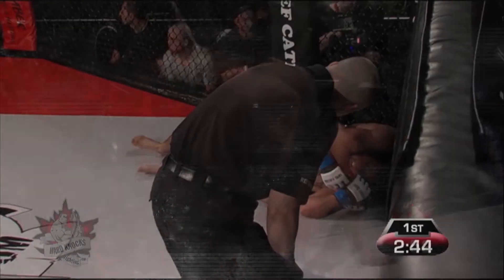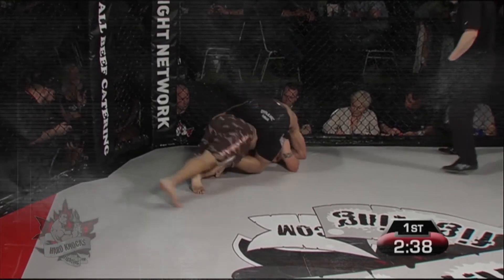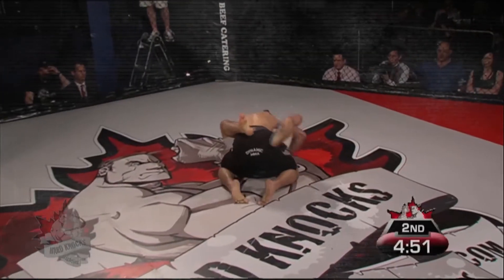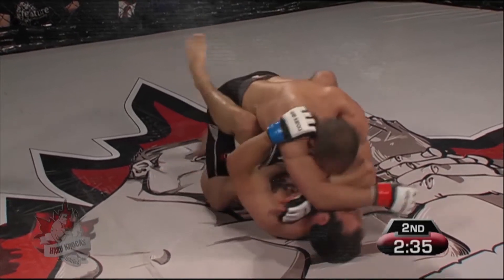Dia Grant on his back and doing everything he can to soften him up and look for that choke. When we said how scary Dia Grant was here, we meant it. Dia Grant doing an excellent job so far, with some nice defense from Suspedes. Big swing from Suspedes, and Dia Grant ducks under that and secures a nice position — Dia Grant on top of Rolando Suspedes, landing a nice forearm elbow there.